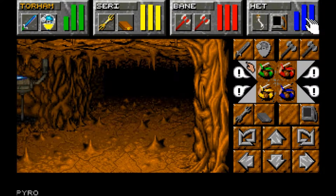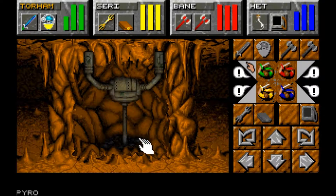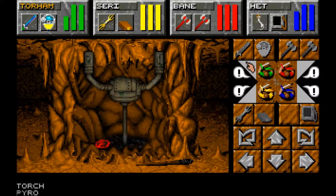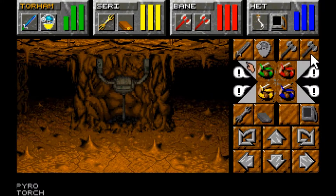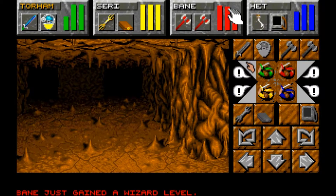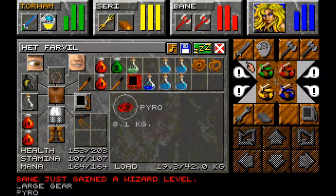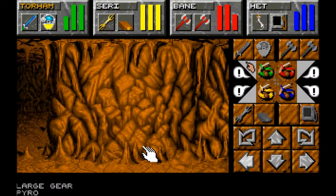Alright, I reckon Pyro goes in there then - no? What the fuck does Pyro do then? Tried nothing and I'm all out of ideas. There's a hole with more Pyro on the other side. How much does Pyro weigh? Eight kilograms.